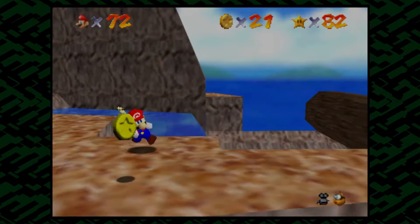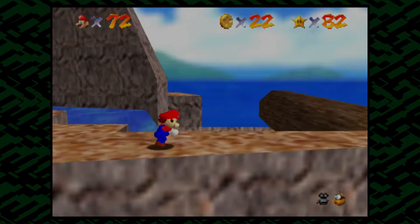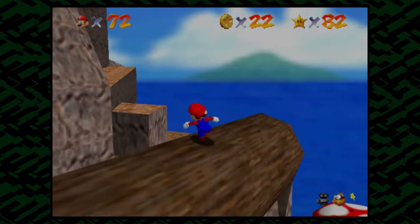We got a shy guy here. The little troll monkey. If you pick this monkey up, he'll actually steal Mario's hat, which is pretty funny.